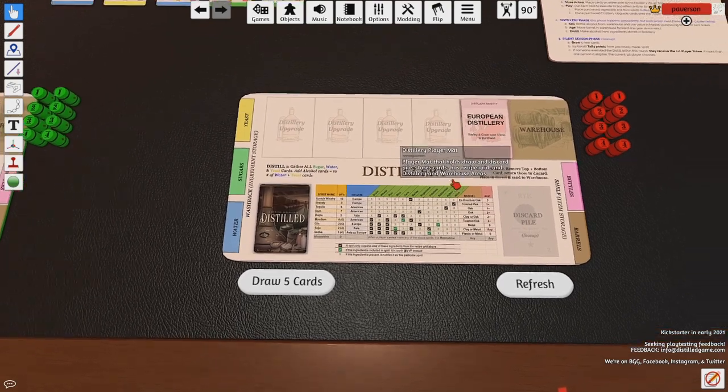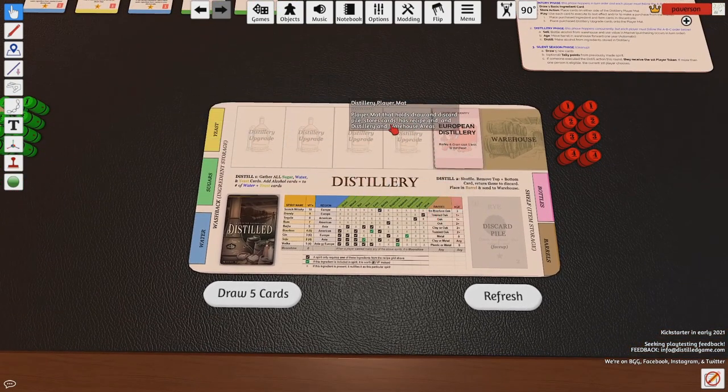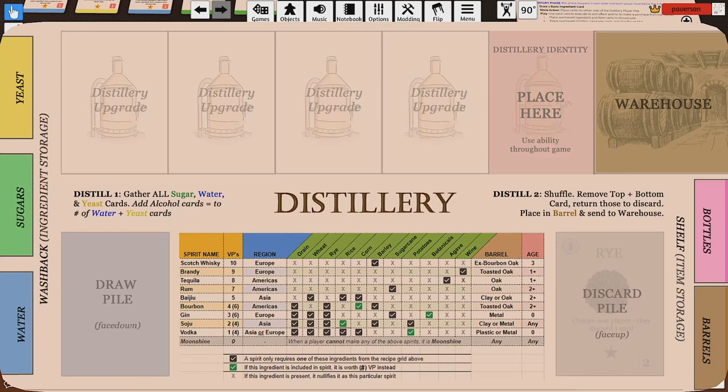Let's look at our distillery player mat. Essentially this represents our distillery — it's a pretty empty distillery right now, which is where those upgrades come in handy. We can see our identity — we're a European distillery. On our left-hand side is where we throw our water, yeast, and sugars. This is one giant vat — imagine everything being dumped in and mixed together. On the right-hand side is our shelf, where we can put as many different bottles and barrels as we want and pick and choose as needed. We also have a draw pile and a discard pile.